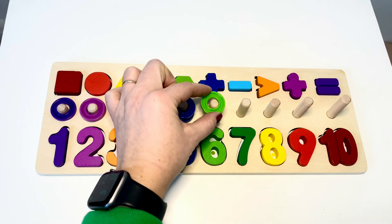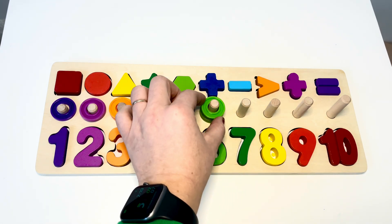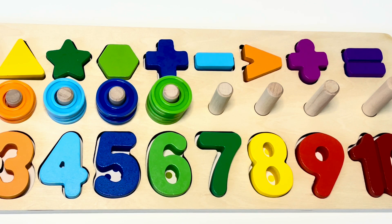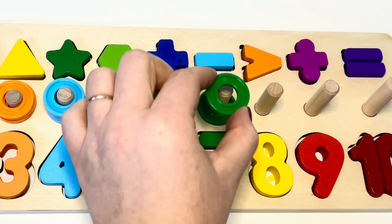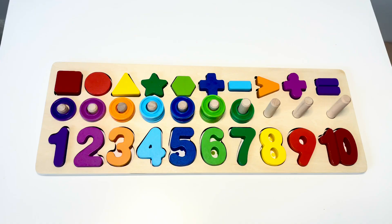Green — one, two, three, four, five, six — six rings. Dark green — one, two, three, four, five, six, seven.